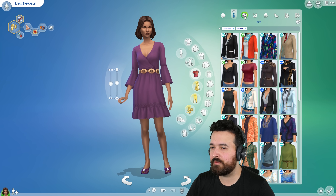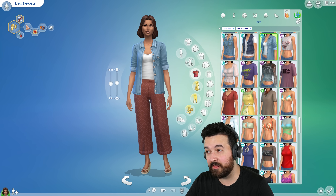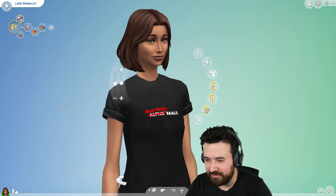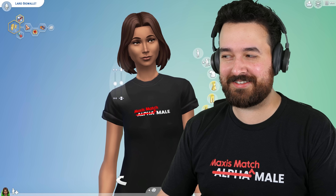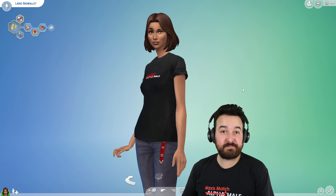So quickly with the outfits: we've got everyday, formal, athletic. I didn't really put too much into these — we did these in the last Let's Play but they should get us through. What is this one? I mean, that's kind of fitting — she does have the cringe trait. Who would wear this? That's just so embarrassing, but I think it is fitting for cringe.